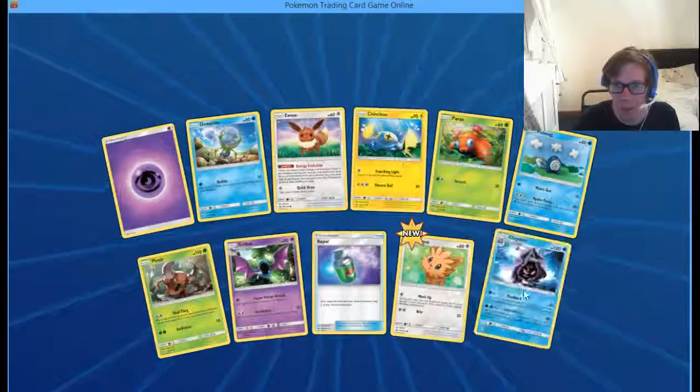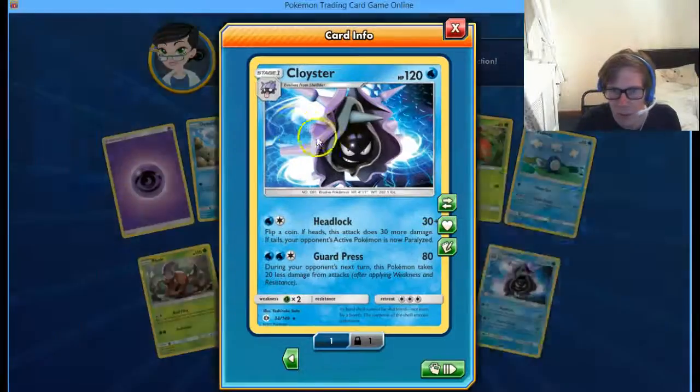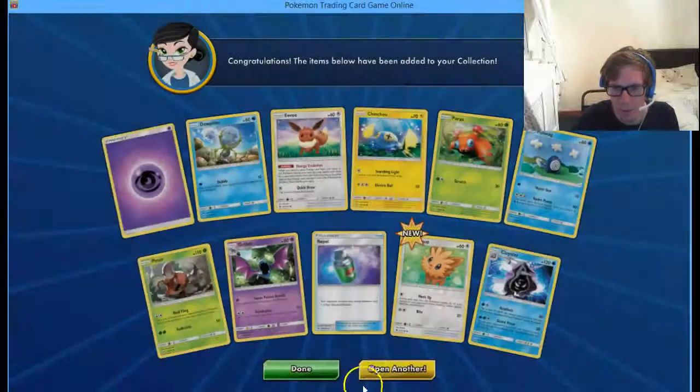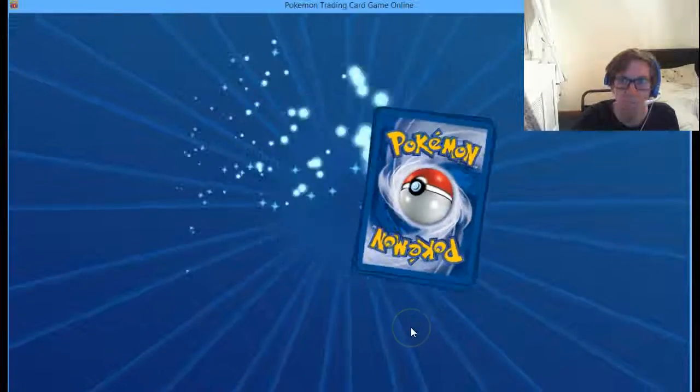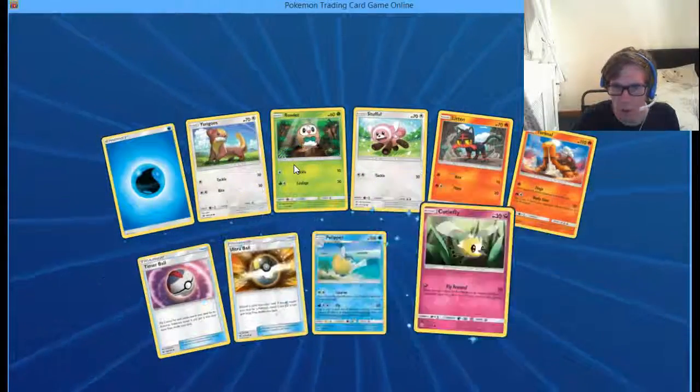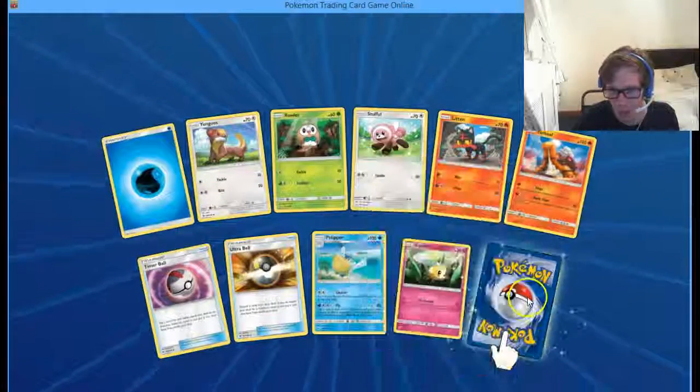Reverse Lullipop. Cloyster. Is this supposed to be a holo? It's just a really weird rare. Getting Komala is pretty good though. Reverse Cutiefly - that's pretty cute.